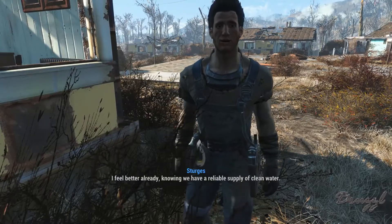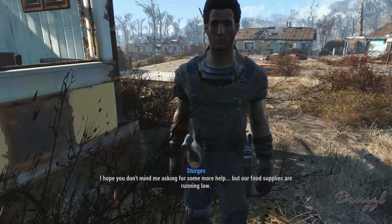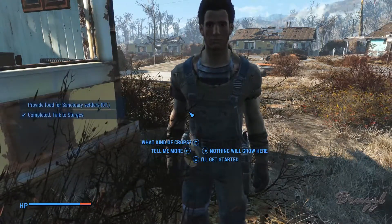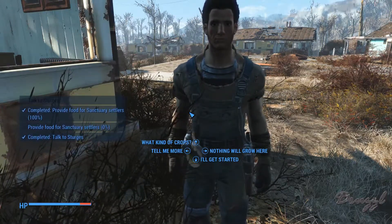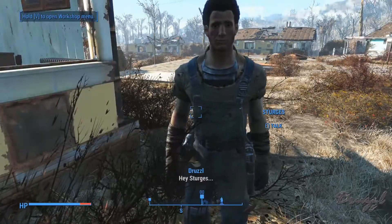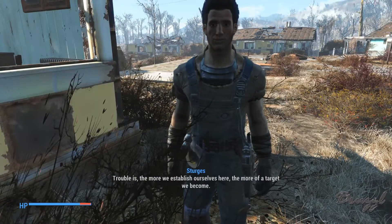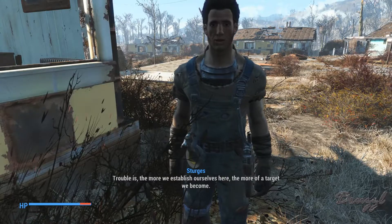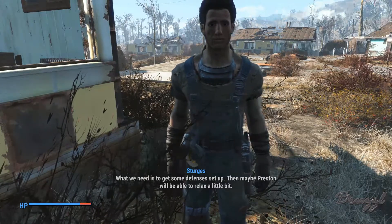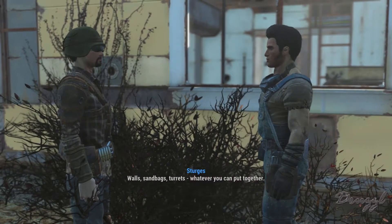We have a reliable supply of clean water now. Our food supplies are running low — if we're going to settle here we need to get some crops established. I'll start planting right away. The more we establish ourselves here the more of a target we become — we need defenses set up. Walls, sandbags, turrets, whatever you can put together.